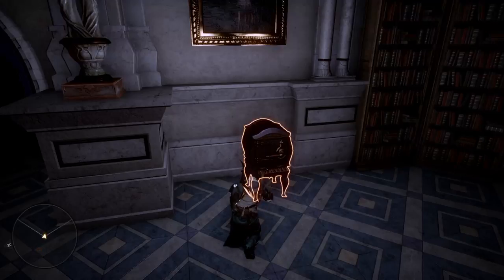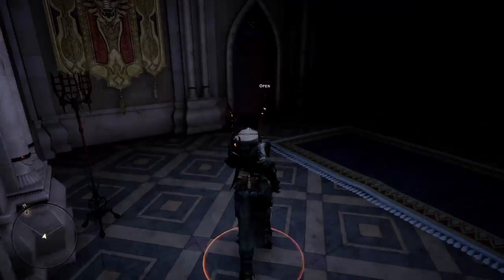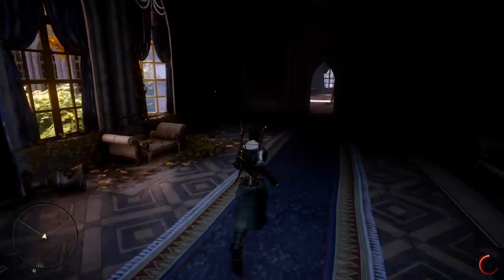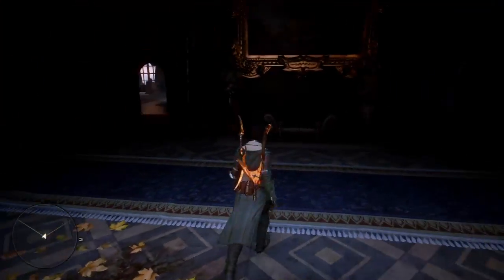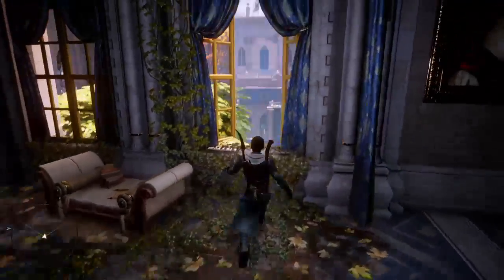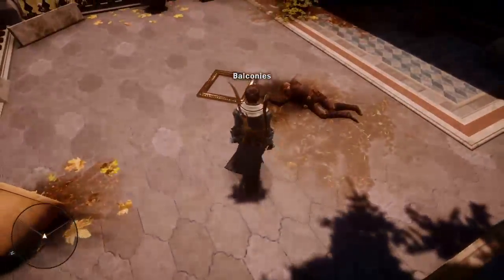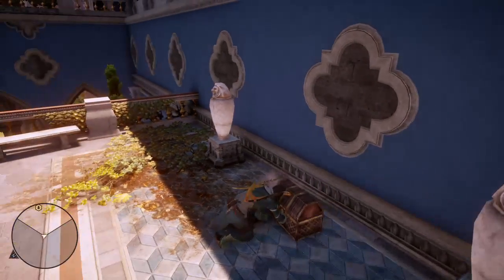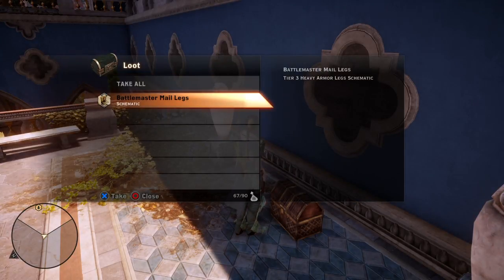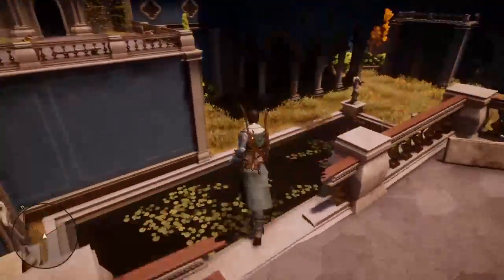There's a crappy longbow and one chest on the way out with some gold. A lot of people say this is an exploit, but it's really using the game to your advantage since some of these schematics are very rare. After you leave the bedroom areas, there's a balcony with a window — hop up here and here's your first mosaic piece if you haven't collected it yet, right here in this frame. There's also a chest right here.